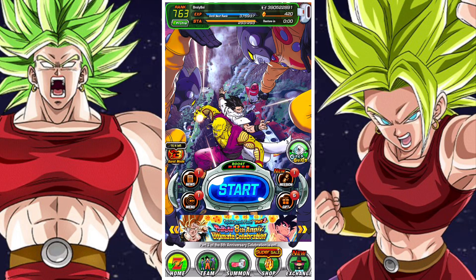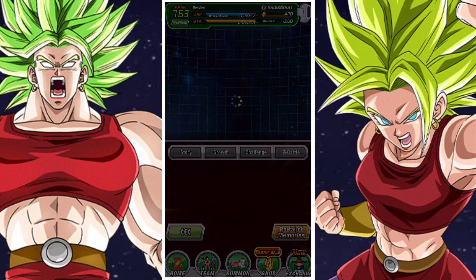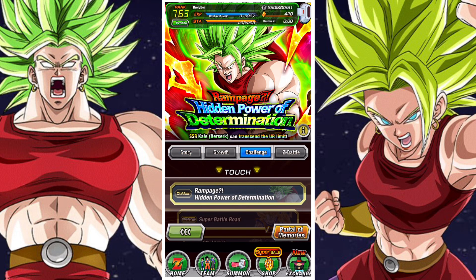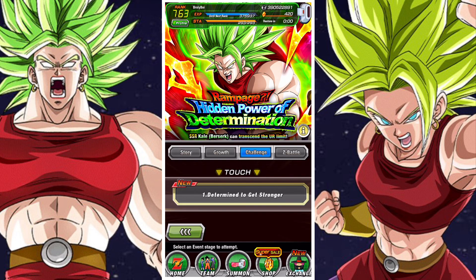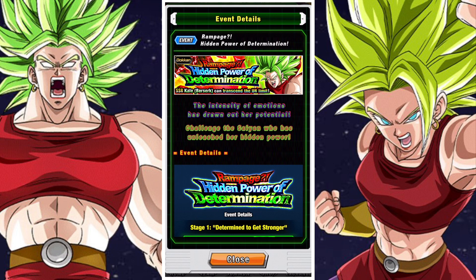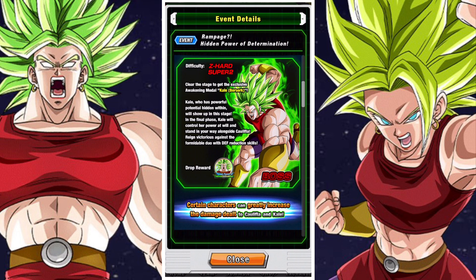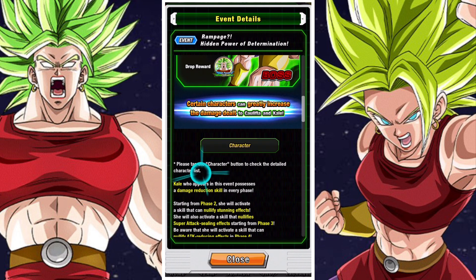G'day and welcome back to another DBZ Dokken medal video. In this video we're going to be taking a look at the Dokken event for the AGL Kale Berserk, who transforms into Super Saiyan 2 Kale. This is the Hidden Power of Determination, the new Dokken event you need to complete to obtain the medals to Dokken Awakened Kale.